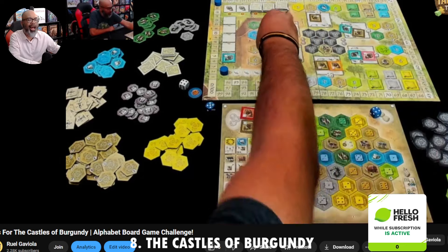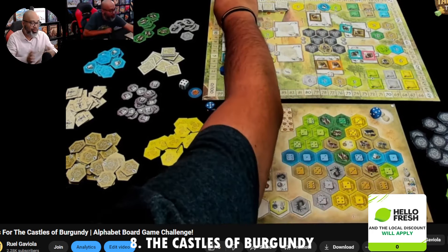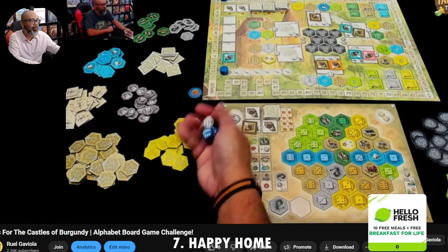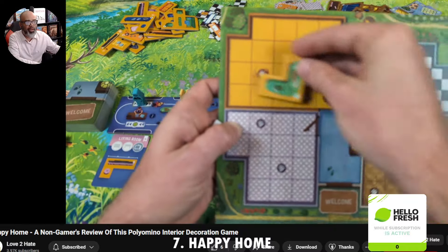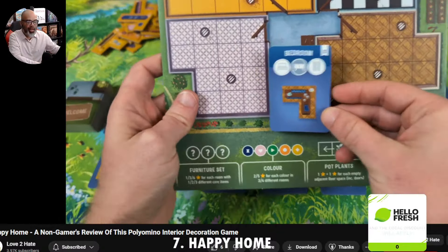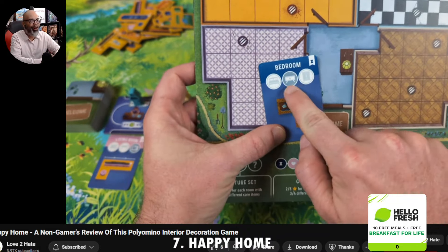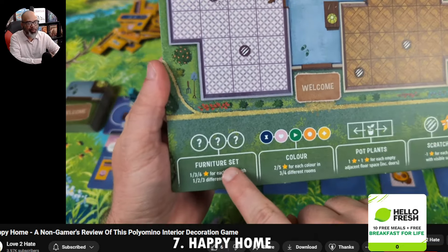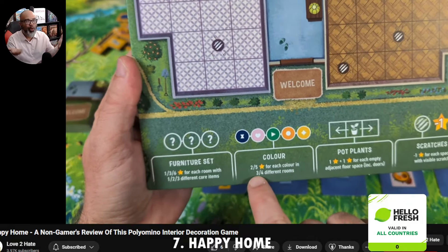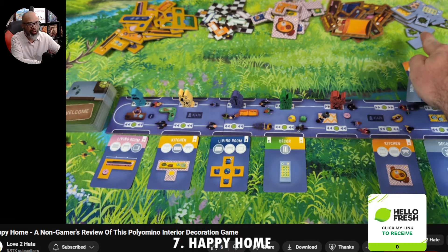Now let's talk about some of the hotness — the Cult of the New. I like to mix it up; I don't just do new games on my list. Number seven is Happy Home. I was fired up about this because Matthew Dunstan and Brett Gilbert are some of my favorite designers — they're a fantastic duo. I played this at the WSBG a few times. I got it the day before and literally learned it in my hotel room in 10 or 15 minutes, then brought it down to open gaming and played with Mick and Starla.